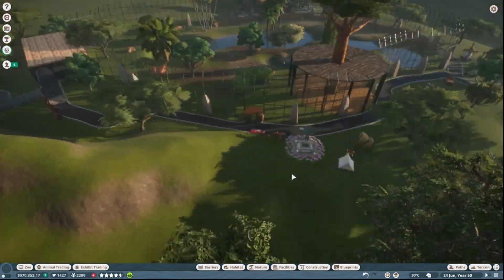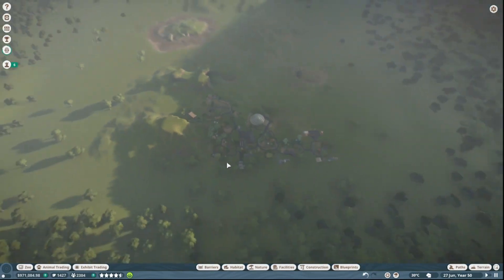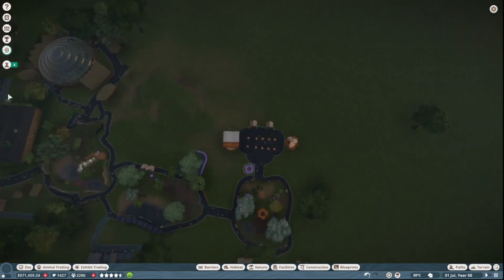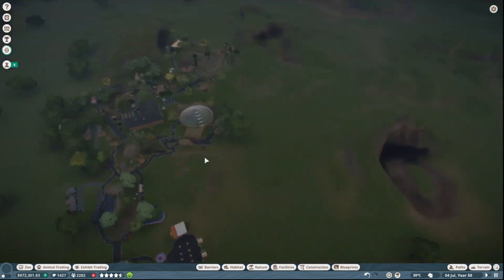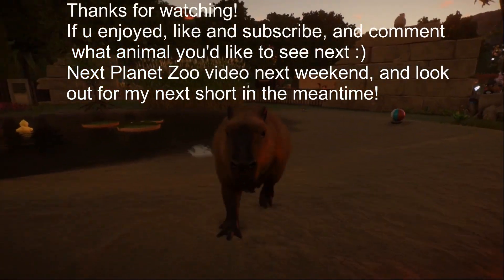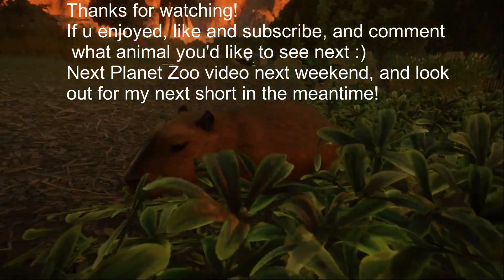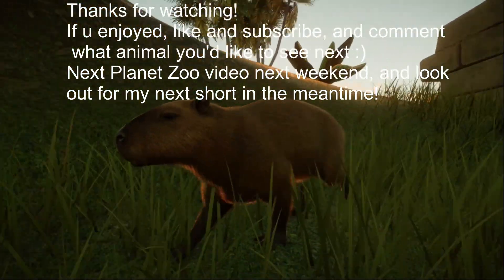Anyway, that's going to do it for today's video. If you enjoyed, please like and subscribe — I post Planet Zoo videos weekly. Comment down below what animal you want to see next, because our zoo is genuinely starting to get pretty big with quite a few different animals: the jungle, the reptile house, some nice big enclosures, dining areas, things like that. We've got quite a lot of money so we can add any animal you guys want. Comment down below, like and subscribe if you enjoyed, and I'll see you guys all in the next one. Goodbye!